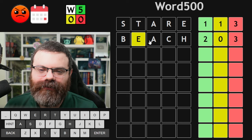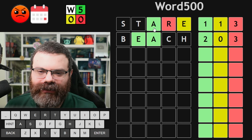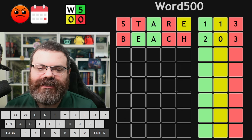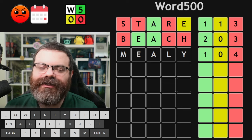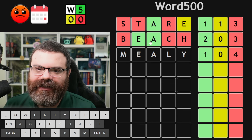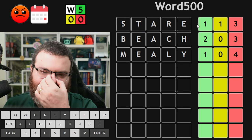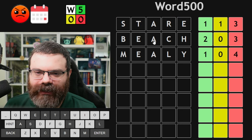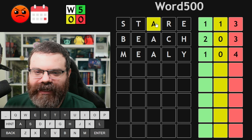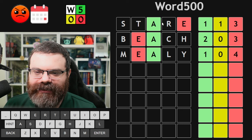Two greens. So let's assume that we were right - that we got this E-A exactly correct. Then that means we're just a different E-A word. So maybe 'mealy'. Now we found a contradiction, right? If the E-A were correct, we should have two greens, but we don't. So if I double click this Word 500 logo, I can reset. We know it's not E and A for sure.